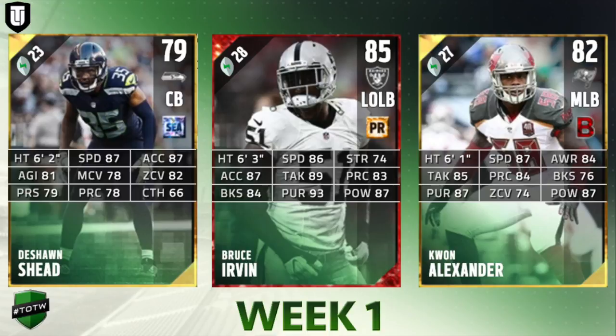Next up on defense, starting with cornerback DeShawn Shed — this is a cornerback I would actually avoid. He has low press, low play rec, low man, and low zone. The only thing he has going for him is speed and acceleration. I would definitely avoid this guy and get a better cornerback; the only reason you'd get him is if you're putting him in a set.